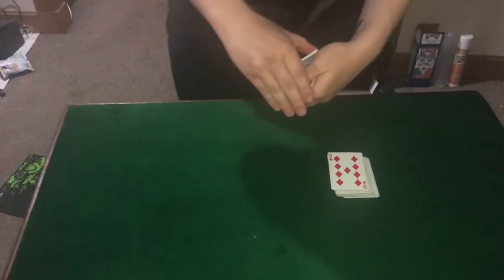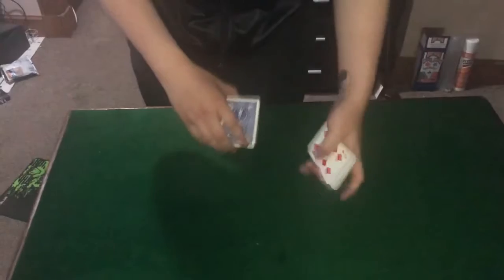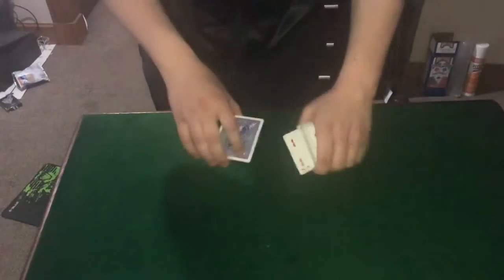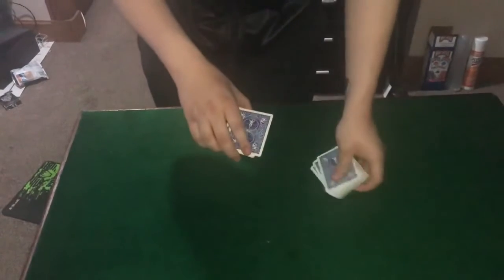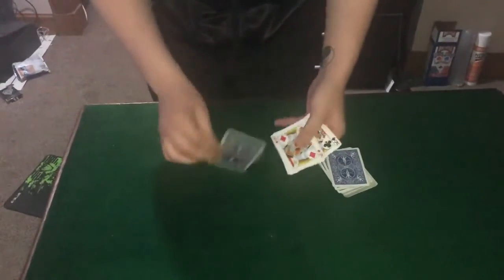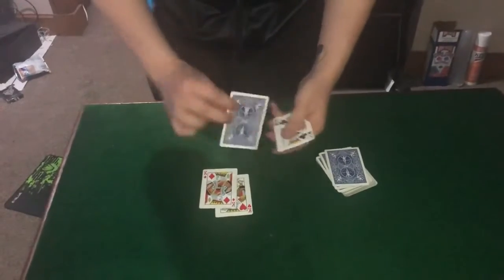We're going to try it just one last time with the nine of diamonds. The nine of diamonds is going to go in, like so — we'll leave it up, and if you watch: the roll over, the burp, and you'll notice that the card's completely gone.